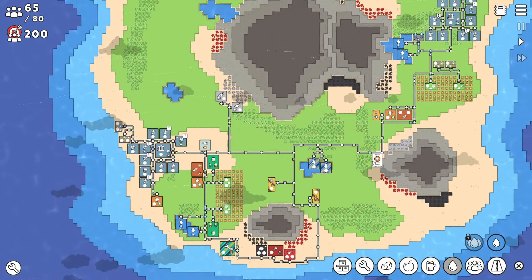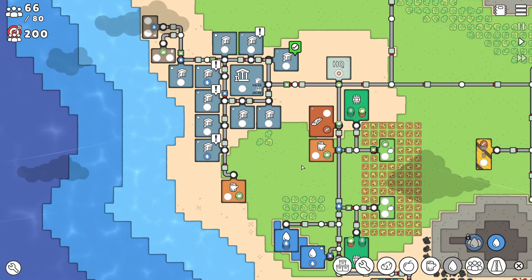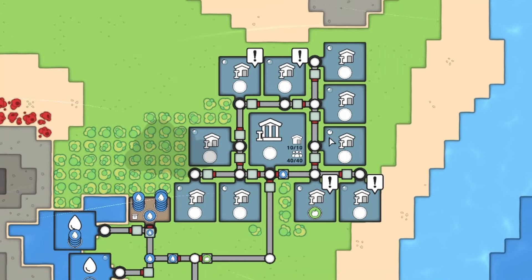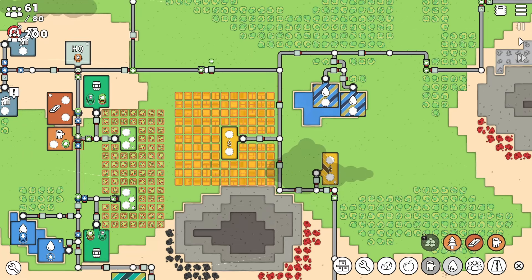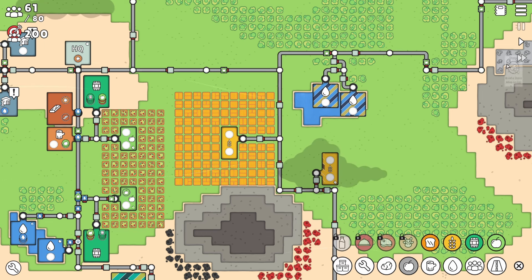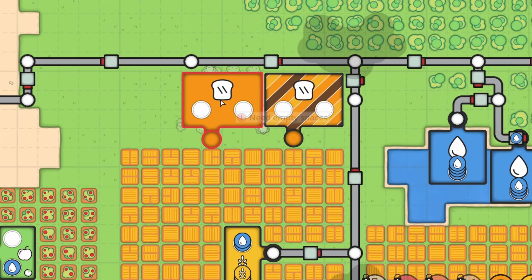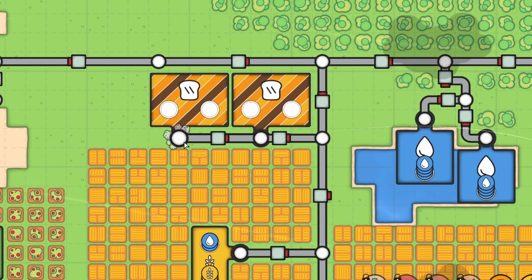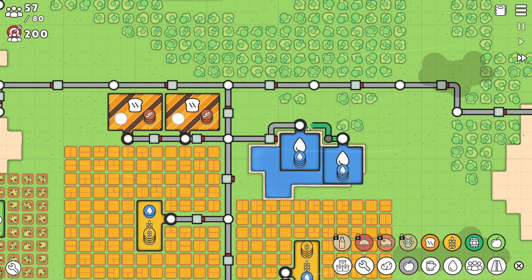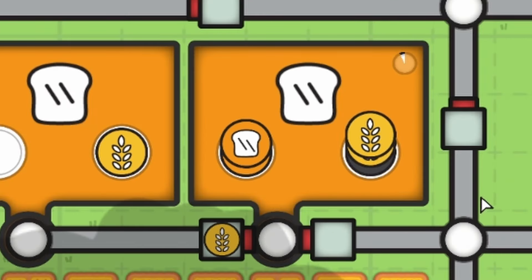Our population has definitely taken a hit — we're down to 65. It looks like it's mainly this side that's taken the hit. We're using a lot of our apples for the mines and things like that. This one up here is still at 40 — they're still self-sufficient up here, doing their own thing. This wheat is done down here actually, so let's build a bakery. We've moved this road up a little bit — that should let us build a little sneaky road down here for our bread. Our bakery is up and rolling, they're making bread. We've got our first bread.